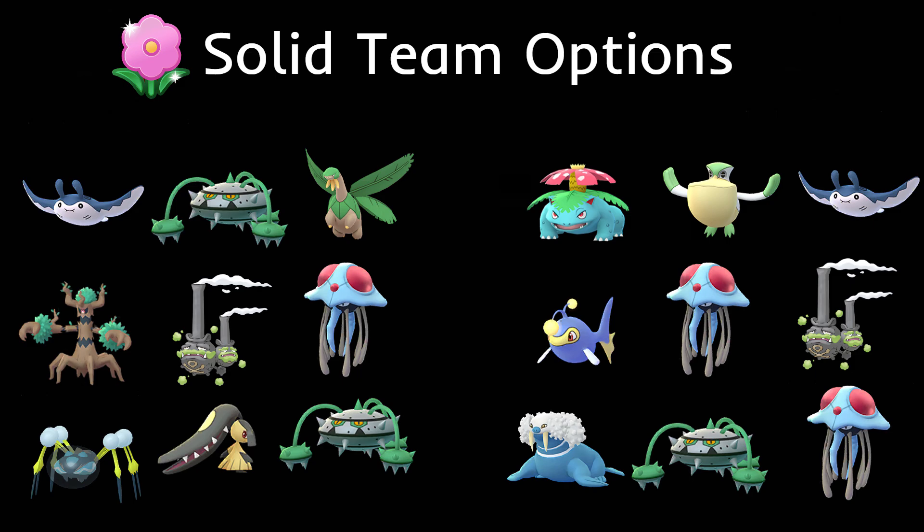The next team has Trevenant in the lead with Galarian Wheezing and Tentacruel. Tentacruel does really well against grass types — taking neutral damage from grass attacks but dealing super effective damage to most of them. For Ferrothorn, Trevenant's Shadow Ball will hit like a truck, and Wheezing can handle Ferrothorn as well. Pretty solid team overall.